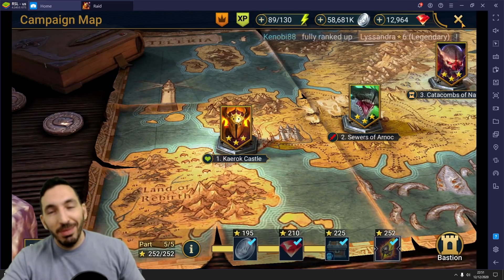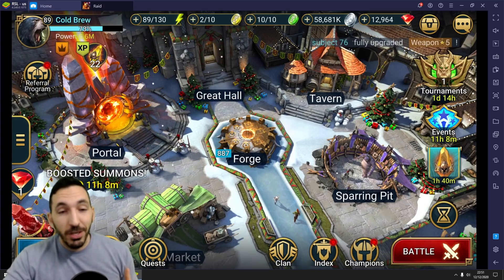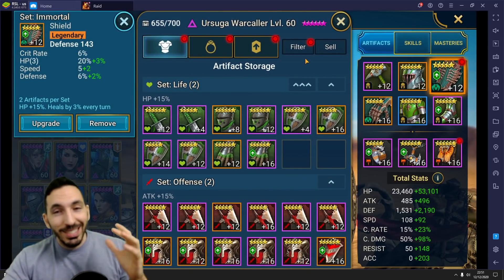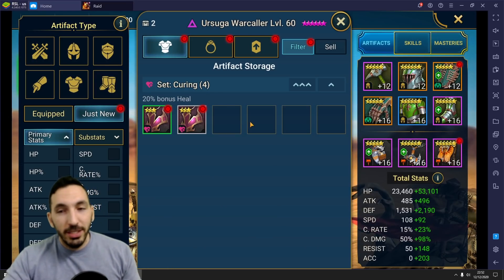We get our items from farming and we have the artifact enhancement event — it's a pain. It always costs about 20 to 30 million silver to upgrade anything to full and also get the full amount of points. But with BlueStacks it actually becomes way, way easier. So we go here to the new items section, and I have another macro recorded.